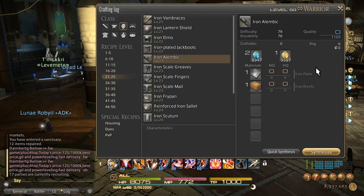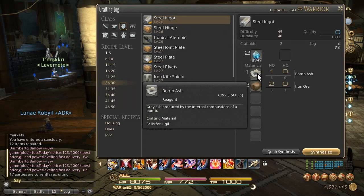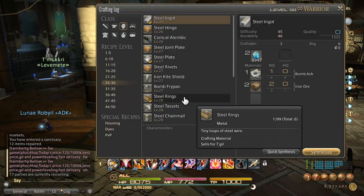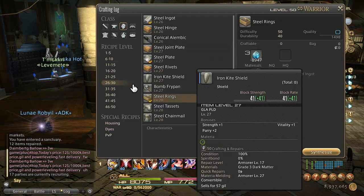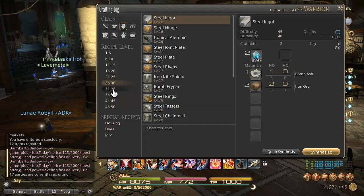If you use the engineering manual it could be even lower. From 24 to 31, we're going to make steel ingots — ball mash does get a little expensive and you have to buy it off the market boards. Grind steel ingots all the way to level 31. Once you've ground to 31, start making steel rings out of those steel ingots — do that to level 34. You can sell the rings and the extra steel ingots, or use the high quality ingots as part of the steel ingot leaf discussed earlier.